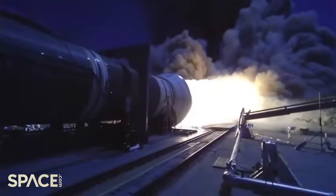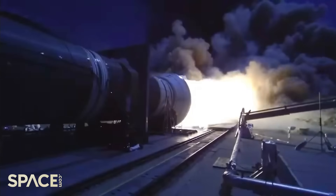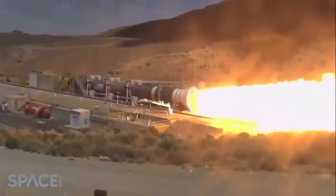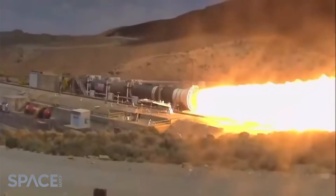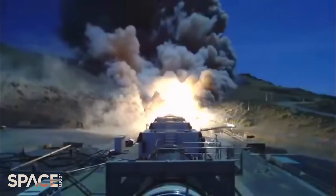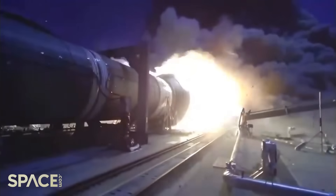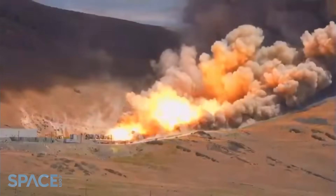Open the accumulator enable valve. Accumulator is enabled. T plus 100 seconds. Activate aft deluge. Activated. Whoa! T plus 110 seconds.